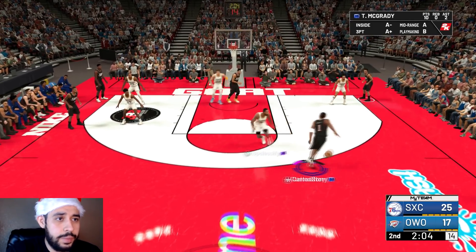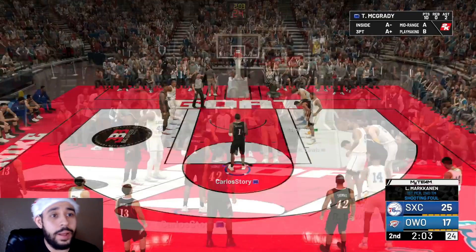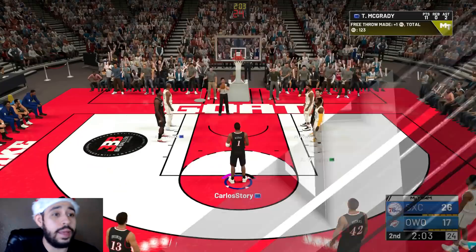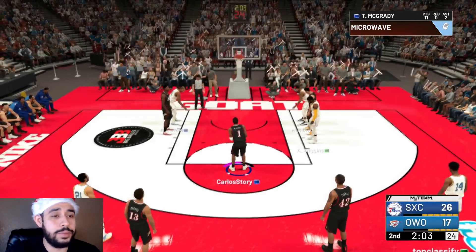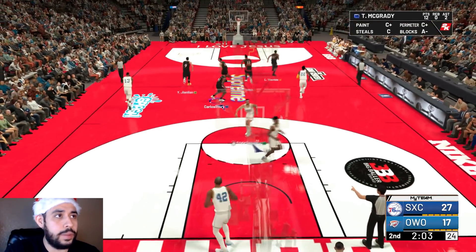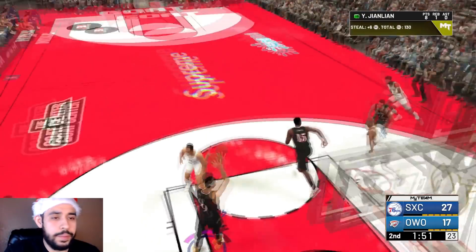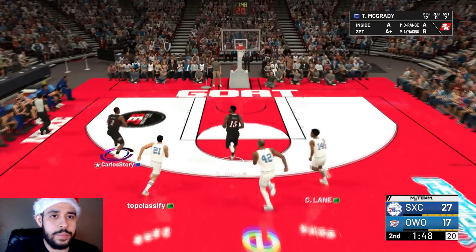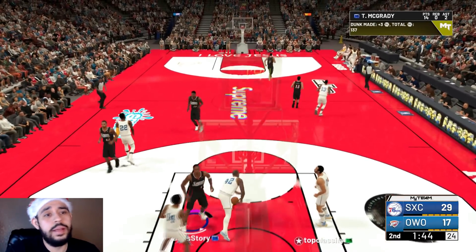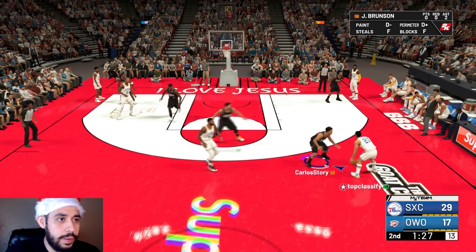Come on, Tracy McGrady, what you got for me? I almost said the word. Tracy, all the way — thank you for the foul. I almost said what I'm not supposed to say. Let me get that free throw! We need all the points we can get right now. Right now we got 12 with T-Mac and 8 with the big boy. There you go, good D! Give it to T-Mac, go all the way — show me that jam! Yo, T-Mac — I cannot wait until they give us a diamond one. Tracy McGrady is amazing.